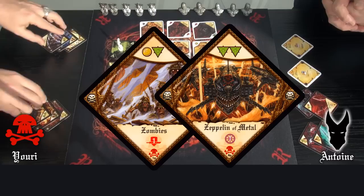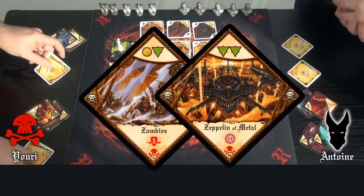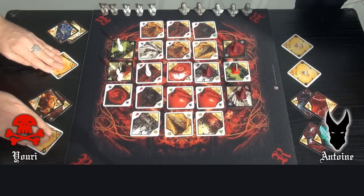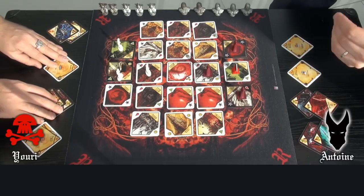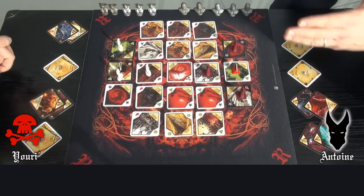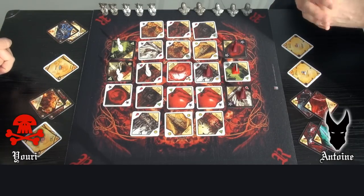He can so activate the first card of each type. As we see, he can choose to move only 2 soldiers and tap the land where his capital stands. Yuri has no fight either, so it's my turn.